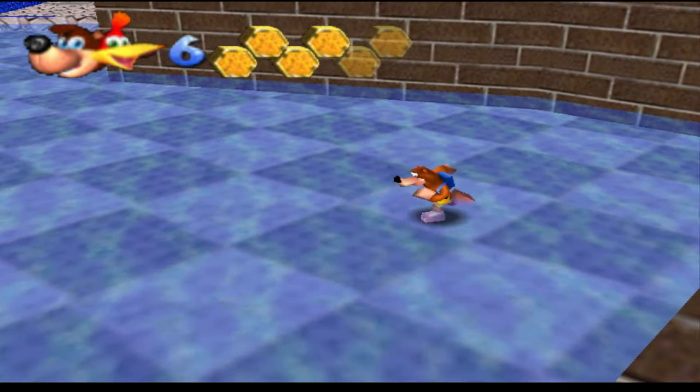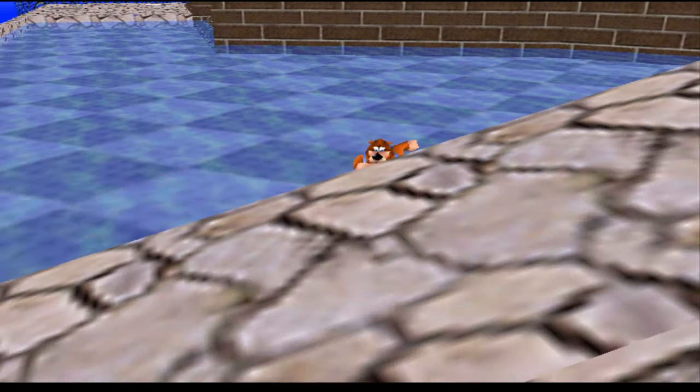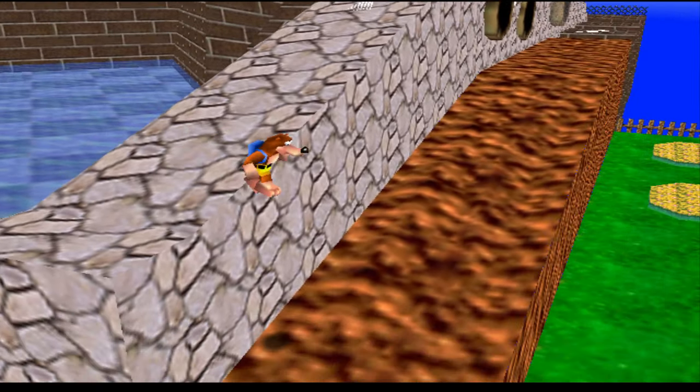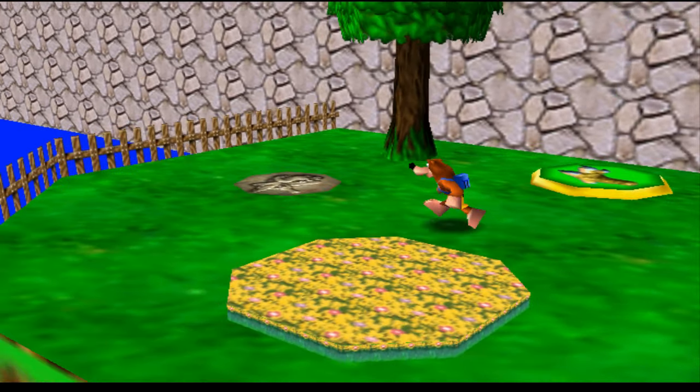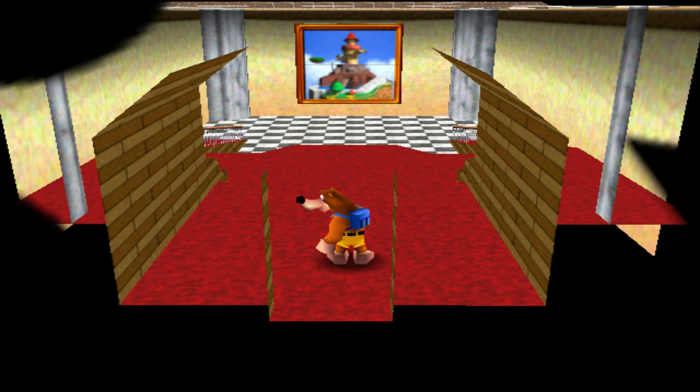I was trying to do a little trick where I can do a super jump to get down quicker. That'll be it for this episode of Let's Play Super Banjo Kazooie 64. For the next episode we will go do Cool Cool Mountain.